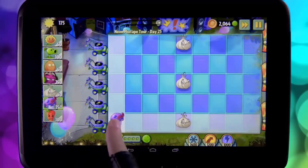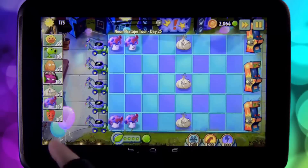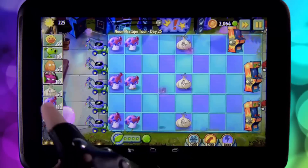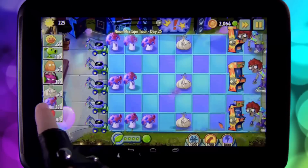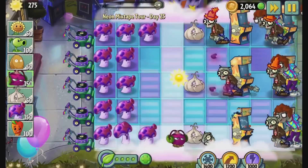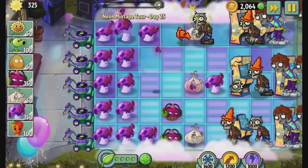We can use that to our advantage by bringing in the new Spore-room. When he defeats a zombie, he will make a new version of himself where that zombie was. Pretty soon you're going to have more Spore-rooms than I have platinum records. That makes him a great counter to the arcade zombie, which when his jam's playing, he starts spawning 8-bit zombies.